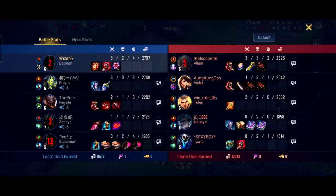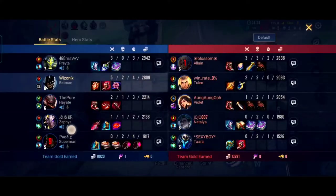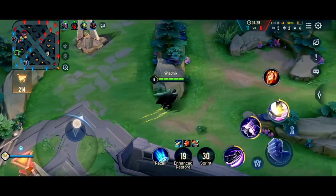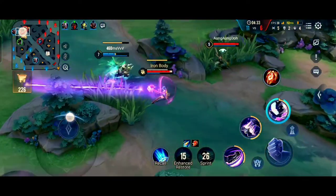As you saw in the previous team fight, as Batman even if you are low you don't need to necessarily retreat if the fight is ongoing, because your S2 has very long range and your S1 is a stun. So you can hide in brushes and make some very sneaky plays.